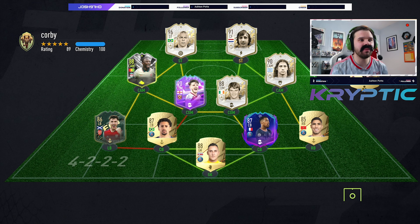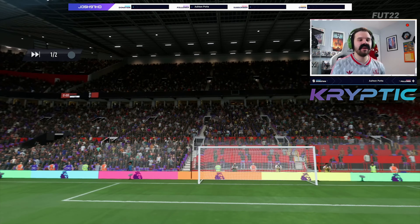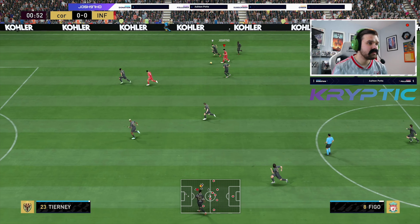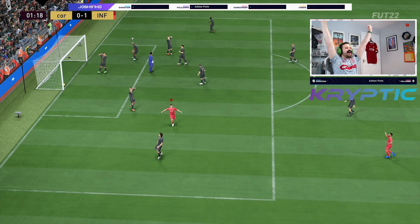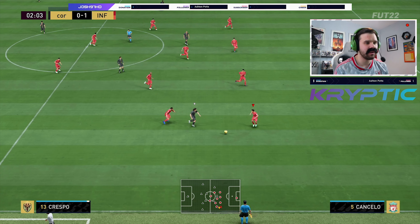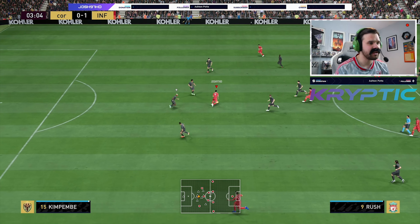Here we go into match number one. The opponent has R9 Prime and Cruyff in the midfield in the same team. But we've got the man, the myth, the legend — Ian Rush. Lovely run and Ian Rush is through within a minute. He scores it! The absolute God, what a goal, what a breakaway. Lovely positioning — that 97 positioning coming into play there. What a run to make.